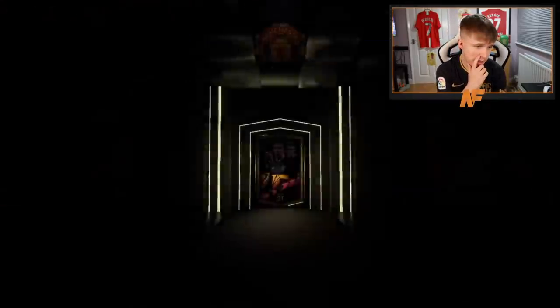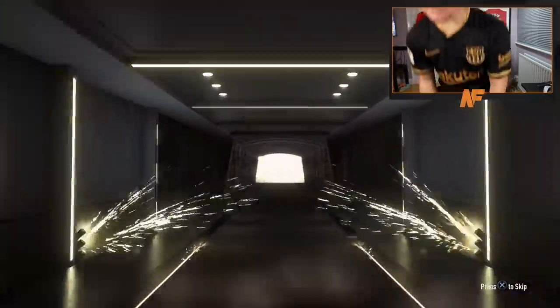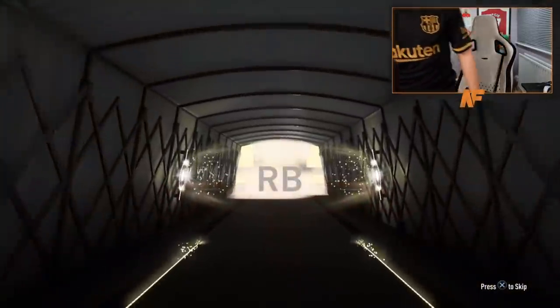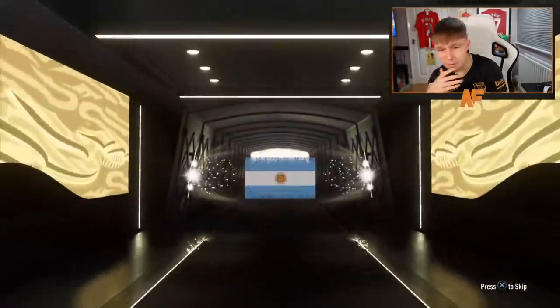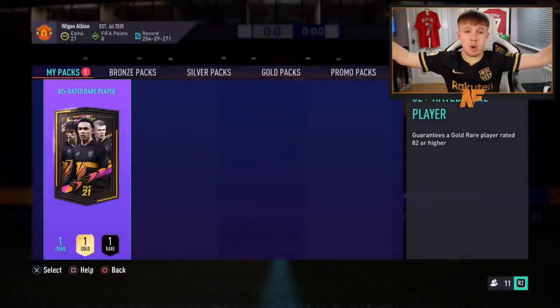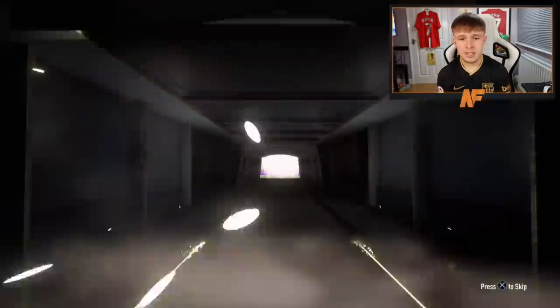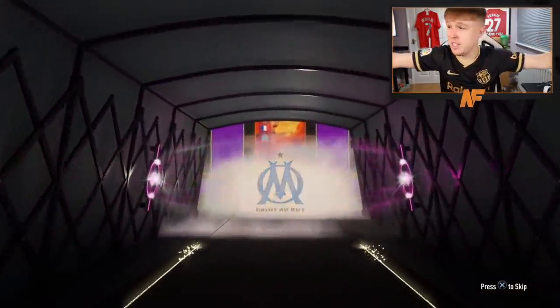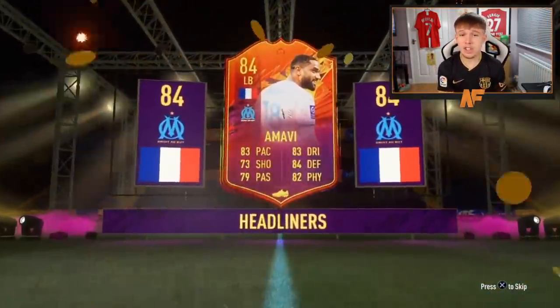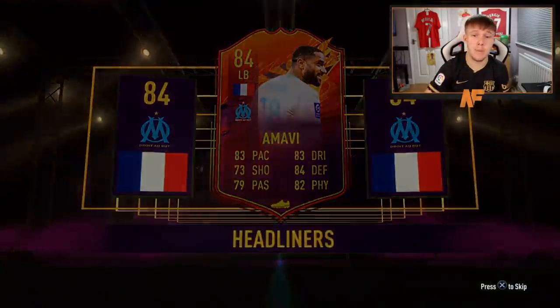French boards — big Steve, 83 Mendy? Come on then. More boards from England — Walker or Mamasaka. Penultimate for Daniel — Argentina eyes, could be Benega, Higuain, or Lautaro. It's Higuain. Final pack for Daniel — please make it a walkout EA! It's boards... headliners! Who is it? Amavi — a headliner at least! Not a walkout but Daniel gets an Amavi headliner to end.